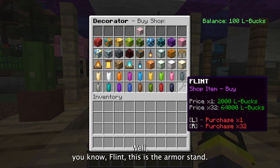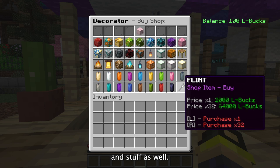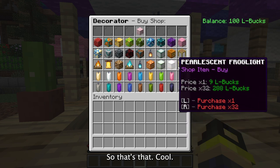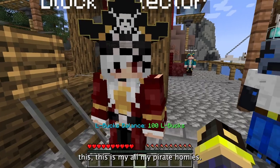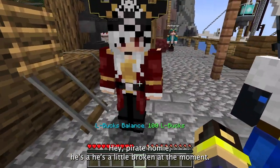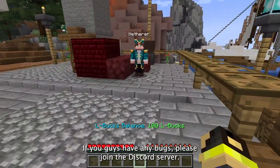This is the armor stand editor — you'll actually be able to do custom armor stand stuff as well. That little flint tool at the bottom is not supposed to be there. Let's go check out the pirates — here's one of my pirate homies, but he's a little broken at the moment. This brings me to a good point: if you guys have any bugs, please join the Discord server, there is a bug reports channel, and report them to us.